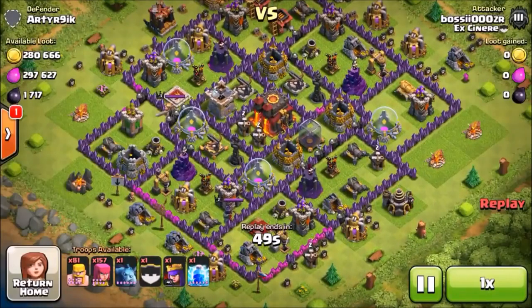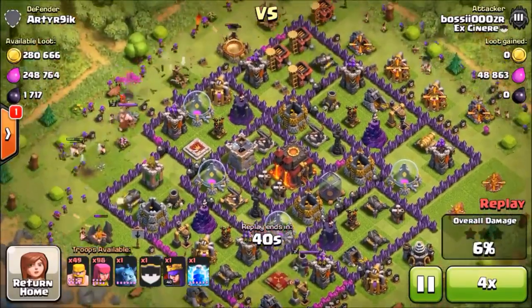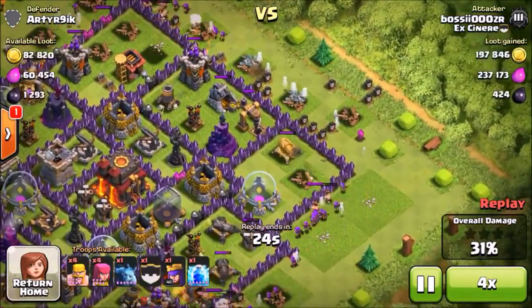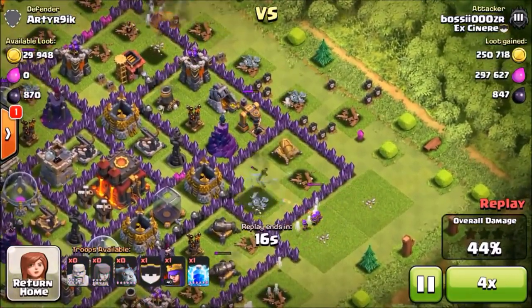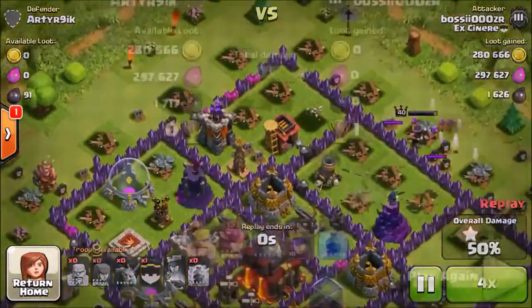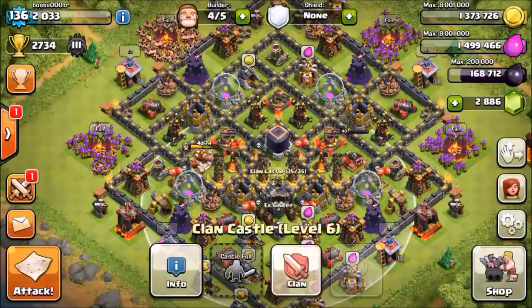Let's look at another raid — this one was actually a dead base, so I gained almost 300,000 of each resource as well. Those are a really nice find. You always want to look for this kind of base because they're really easy to attack and there's a lot of dark elixir available when you find a dead base.